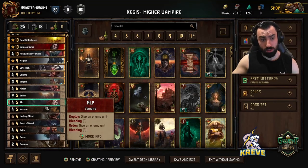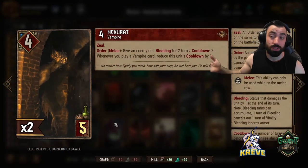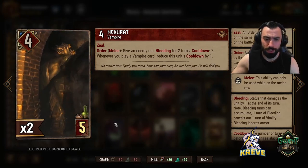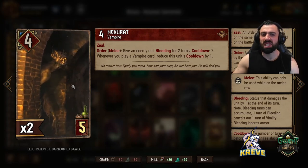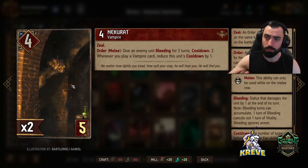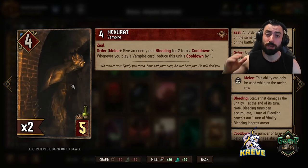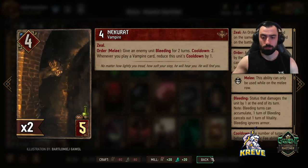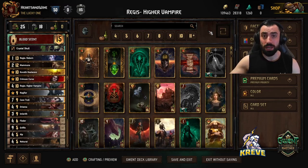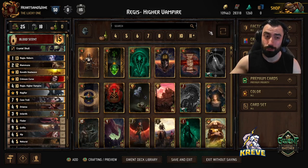We're really just utilizing Crystal Skull to give Necorat protection. Of course there are some other units you may want to give it to, such as Fledder or the Alp as it's got an order ability. Best thing is play Necorat first, give it the stratagem, and prioritize placing bleeding on your opponent's side of the board so that Regis Reborn can play for max value by the end of a match.